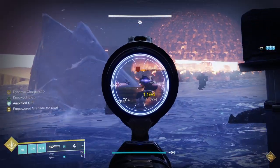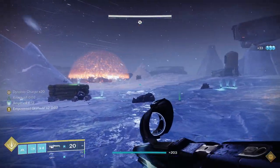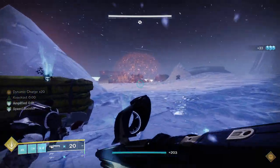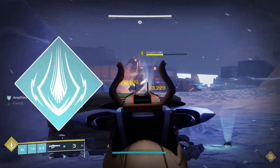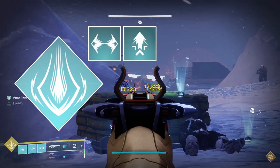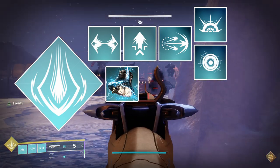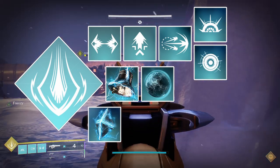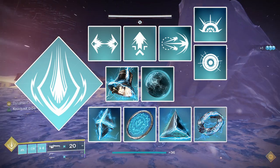To get started with the build, I'll go over the subclass. I'll overview everything quickly in case you want a prescriptive build setup, and after I'll explain different choices you can make. Use the Thundercrash Super, Thruster Class ability, whichever jump you prefer, Thunderclap melee, Storm or Pulse grenade, the Touch of Thunder aspect, the Knockout aspect, Spark of Ions, Spark of Magnitude, Spark of Resistance, and Spark of Shock.